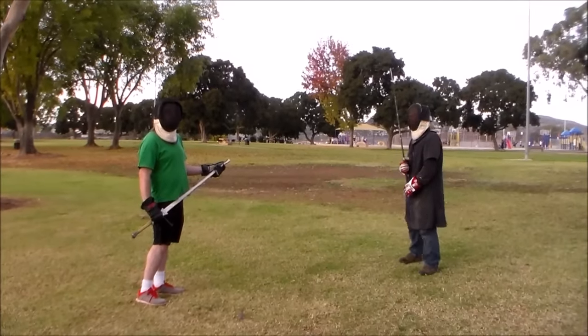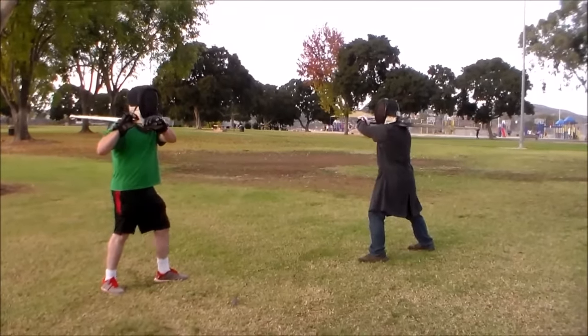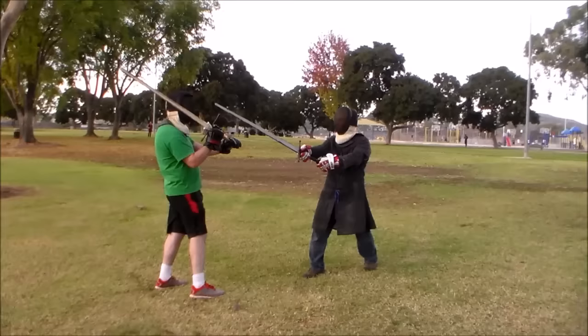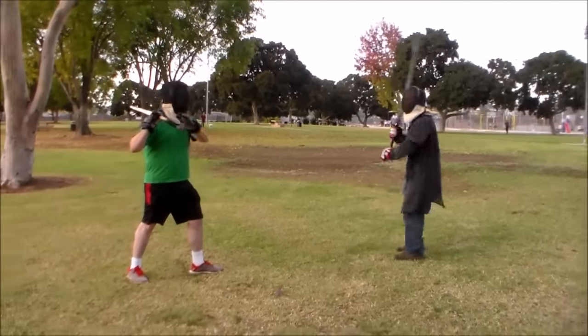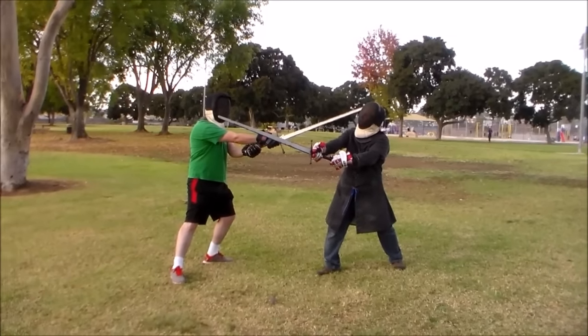The first deception is called flitting. This is where you throw a cut, and as your opponent goes to parry it, you pull it back so that they don't make contact. With a little bit of speed, in one motion you hit another opening.